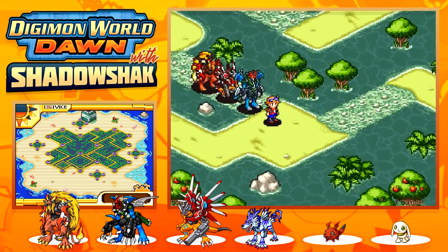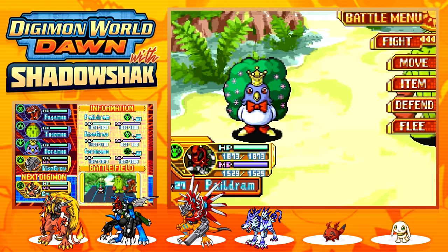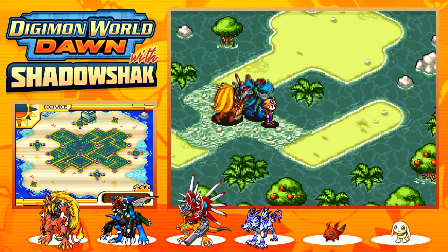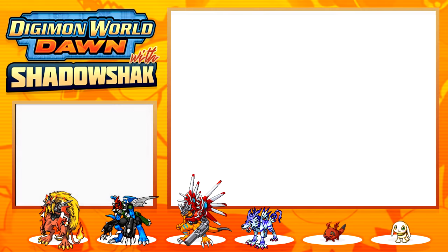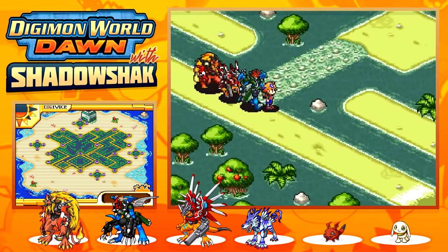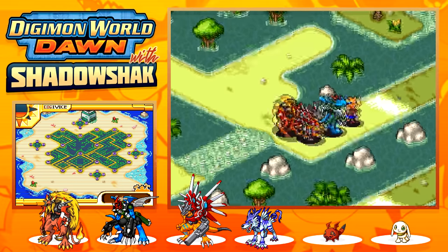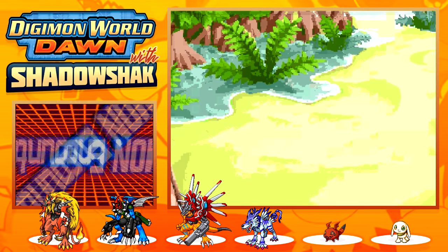Oh my god — there's Fugumon, Tugumon, and Durumon just chilling here! I wasn't expecting to see those three. This place seems pretty good to train in since there are Champion Digimon. We need to go up to where I see someone. We get through without the key after all, and grab a chest with a Civil Cloak.